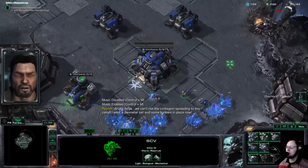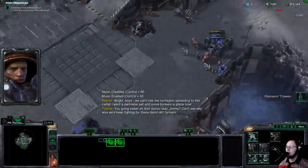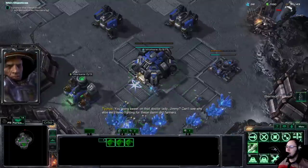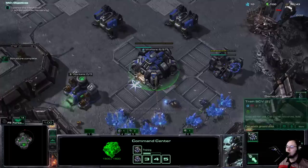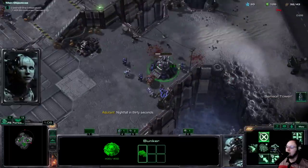I want a perimeter set and some bunkers in place. The first thing I want to say about the changes here is that double gas geysers are gone. The reason being is that this mission with Mass Reaper is completely and totally imbalanced — it's just too good.